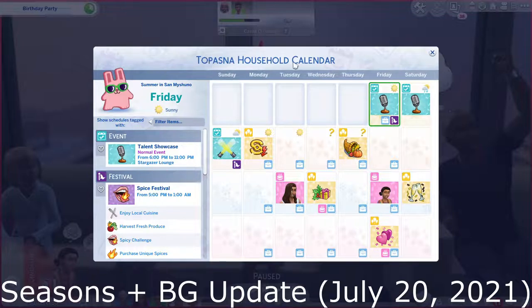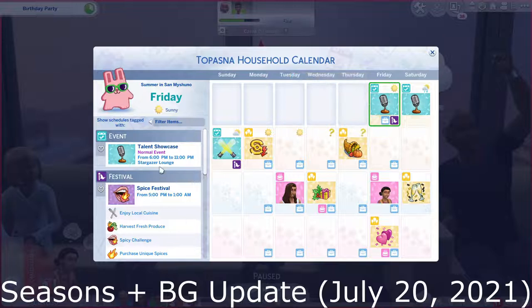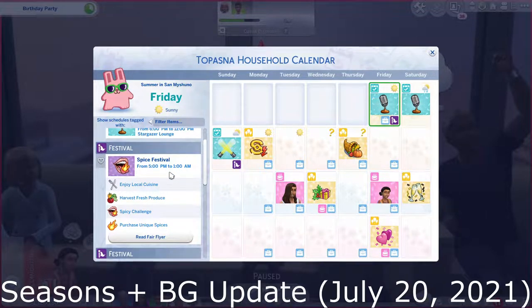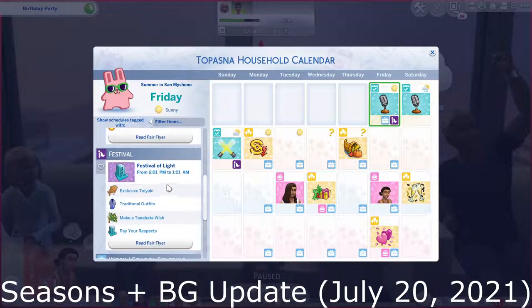The base game update came out on July 20th, two days before the College Living Expansion Pack release, and the calendar has changed. Visually, you'll see that the calendar seems brighter and has more icons and more things going on. Festivals from Mount Komorebi and San Myshuno are now visible on the calendar. Events and festivals can be favorited, and the festival flyers have now been embedded into the calendar, so you can read the description and even travel directly to the event from the calendar.